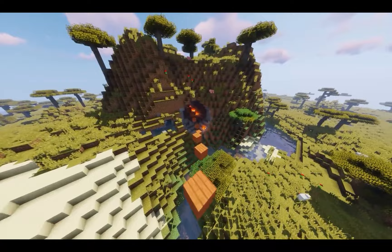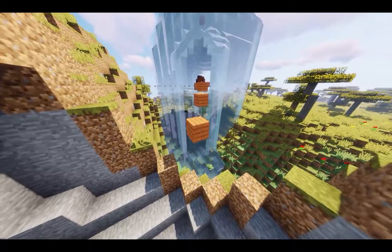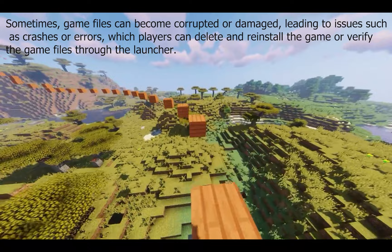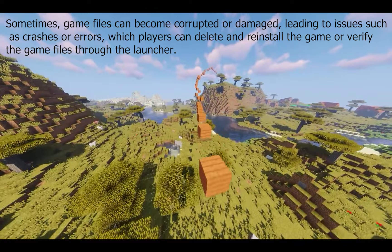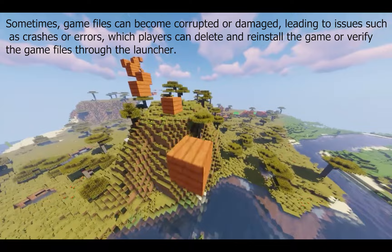In most cases, Minecraft will update itself automatically. But if it does not update on its own, you just need to update it manually by pressing play as if you're about to launch it, and it will download on its own. There's also a chance that game files may become corrupted or damaged, which can be very bad for the game. If this happens, simply delete Minecraft and reinstall it — this usually fixes the issue.